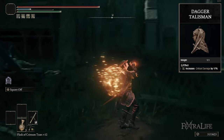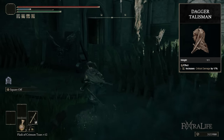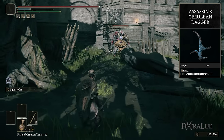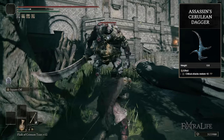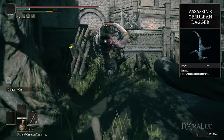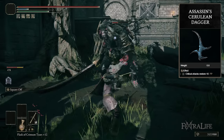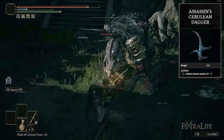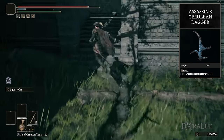I tend to swap Dagger Talisman back and forth with the Ritual Sword Talisman depending on what I'm fighting. If you're talking about a first playthrough, Assassin's Cerulean Dagger can be really good because it refunds FP when you do a critical strike on an enemy, which tends to happen quite often. So you can get a lot of FP back and don't have to worry about FP management as much. As you get further in the game, you have way more flasks and don't really need that as much, particularly because it's a very cheap Ash of War.